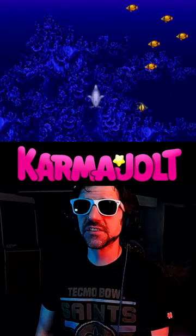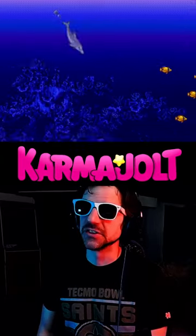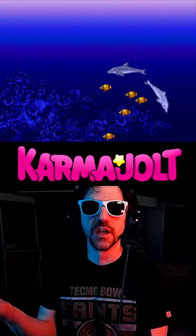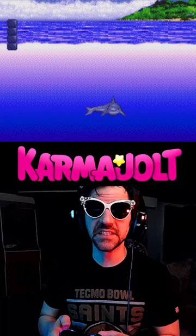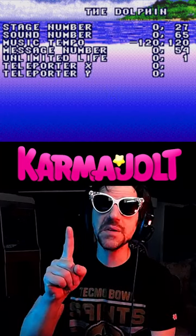But there's also a code that grants this dolphin access to debug features, as if dolphins weren't powerful enough. Face to the side, tap the opposite direction, then pause. The code only works if his big dumb face is staring directly at you. Now press right, B, C, B, C, down, C, up, and you will see this debug menu appear.